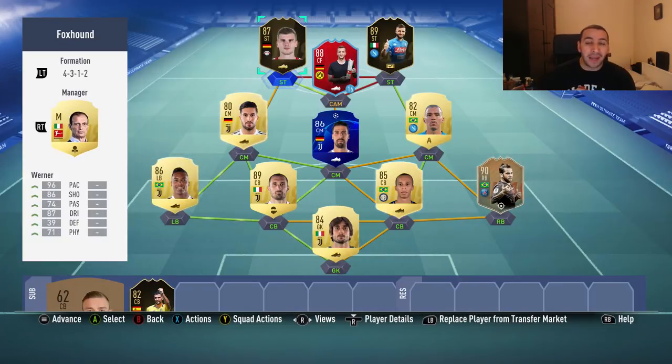What's up guys, welcome back to a brand new video. Today we have third inform Werner, who is the very first third inform in FIFA 19. Very excited because he has a plus one pace, plus two shooting, and plus two dribbling — a pretty significant upgrade compared to second inform.